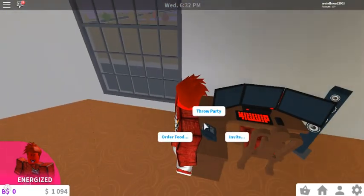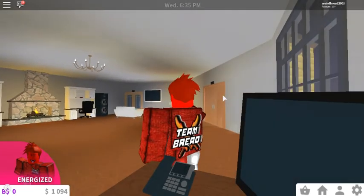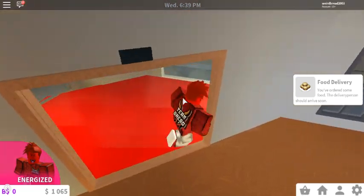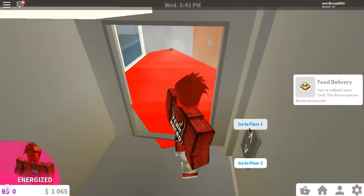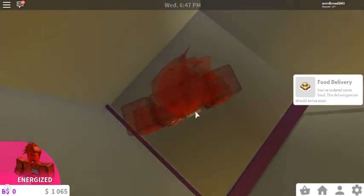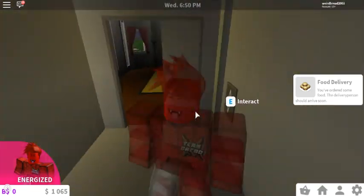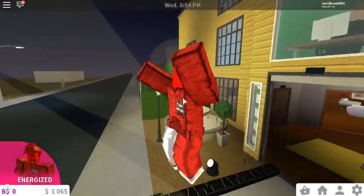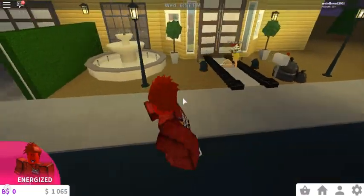Hello? We want food. We want food. Bring it now. Okay. The delivery person should arrive soon, so we need to get to the delivery person right now. Let's go to floor one. We'll be showing you around the whole house if you guys want to see that. Floor two needs a lot of work because we didn't have much money, but now we do. We are hopefully getting the mail soon.